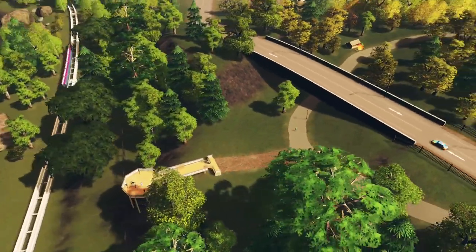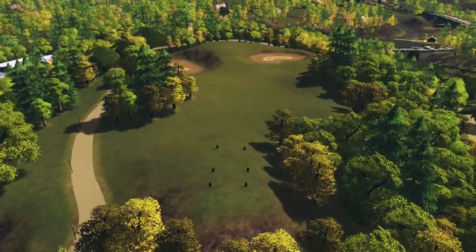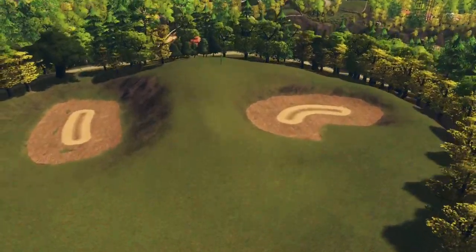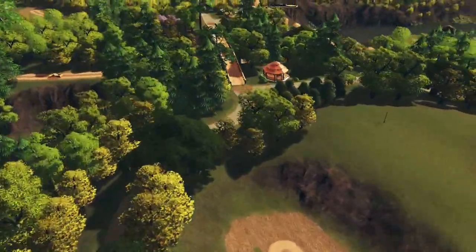Back under the road and up the hill to the next hole, another par 4. Hit your shot in the middle, then onto the green. Take note of the two bunkers. We take the path around and go over the zoo bridge to the next hole.